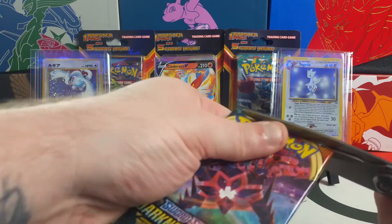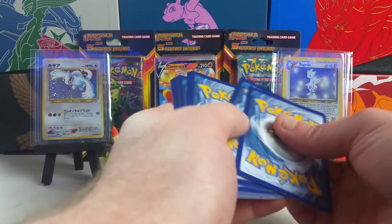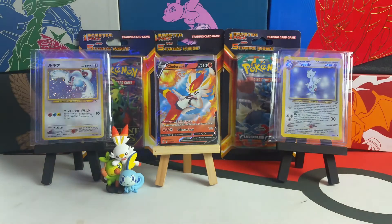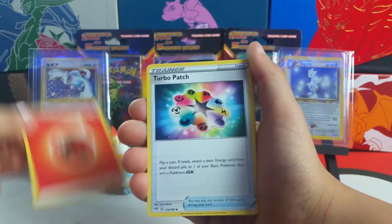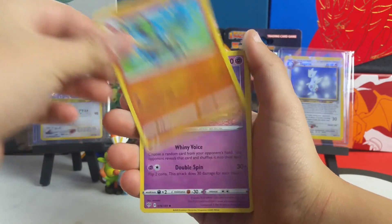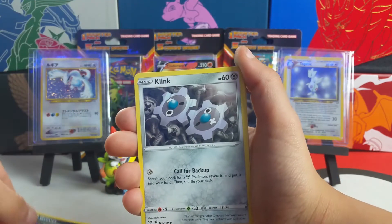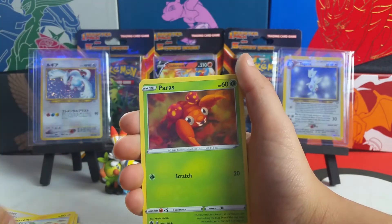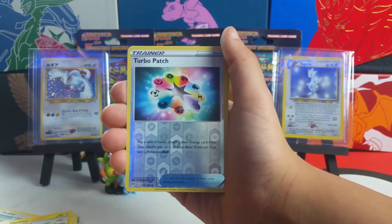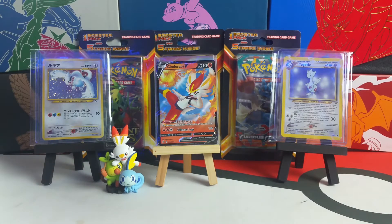Alright guys, we still got some packs left, don't go anywhere. Still got some shots to pull some decent cards — we've pulled some pretty decent cards. One, two, three, four. A VMAX would make this video a whole lot better — yeah, preferably a Charizard VMAX. This could be a sign — turbo patch, oh it could be a turbo patch goat card, secret rare! Got a Grimer, a Klink. Rufflet, sorry about that, and Marill, Paras. We got the reverse Turbo Patch! Oh man, it's teasing us.